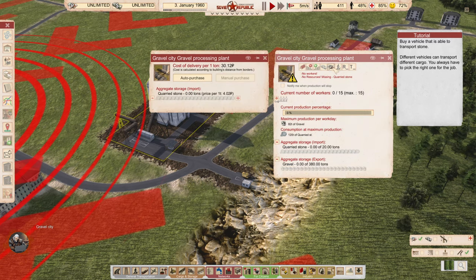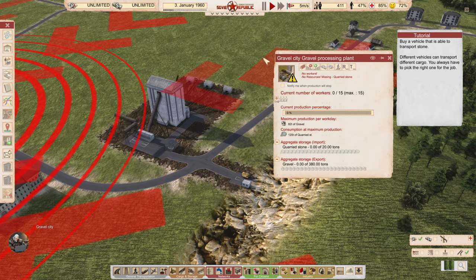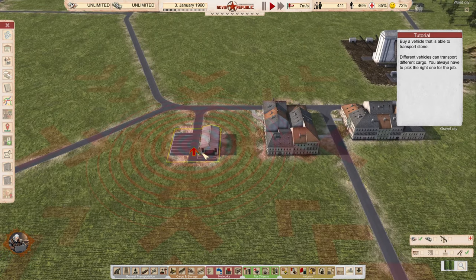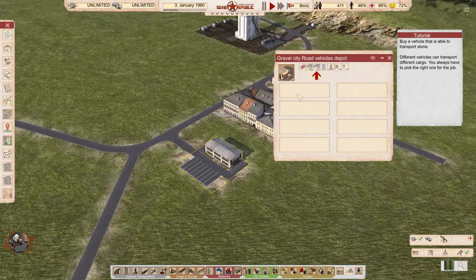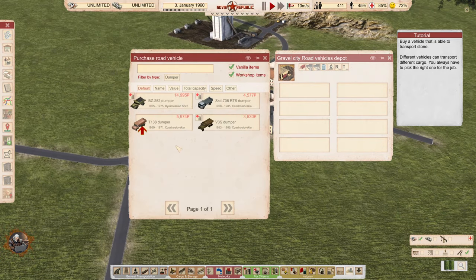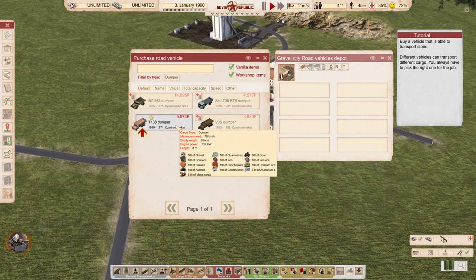We already have the road vehicles depot. Selecting 'Show all' — dumpers. Yeah, dumpers carry the basic resources.